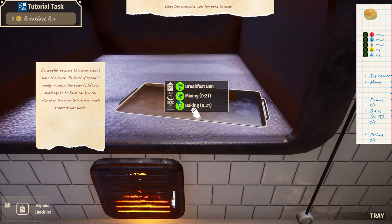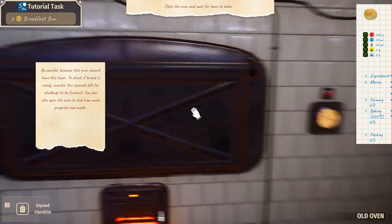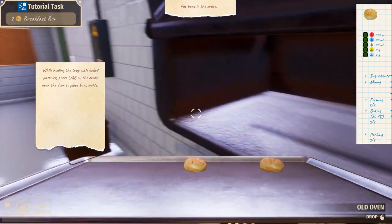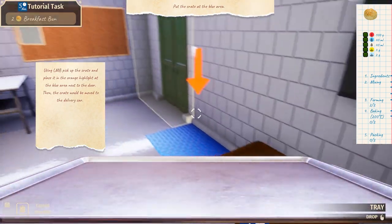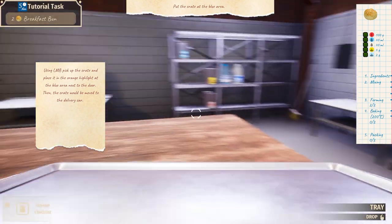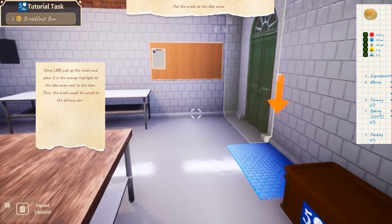I'm going to count: one Mississippi, two Mississippi, three Mississippi. Full! Put buns in the crate. Boom. What about this tray? Can I put this tray down? Not there though. Put the crate in the blue area — there we go.